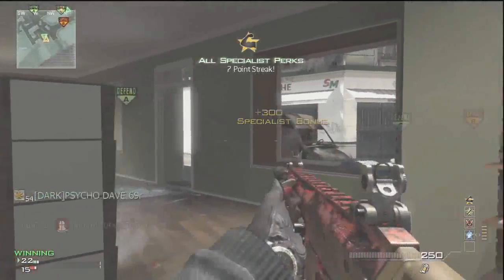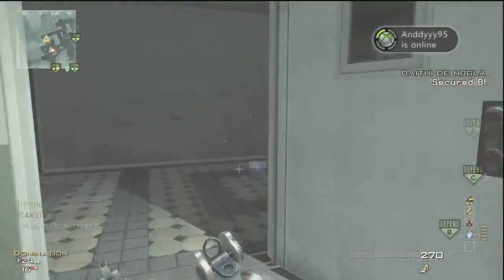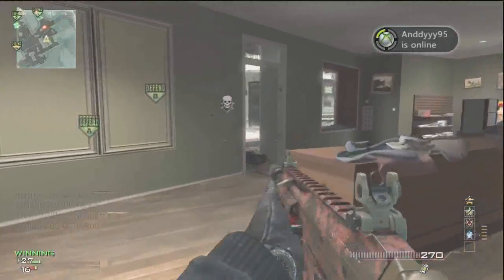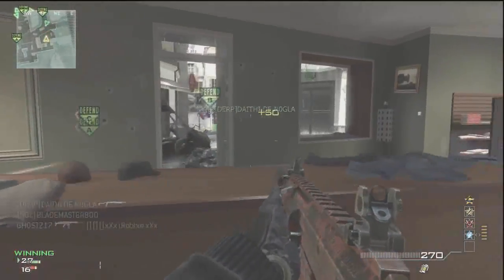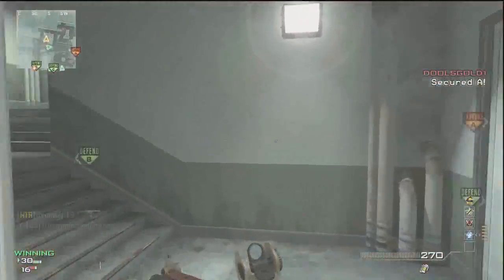The other thing — silencer and extended mags. I can't think of a better way to work this gun. It's probably one of the most versatile weapons in the game. I think I've covered in the last commentary why I use the ACR with the silencer and extended mags. But I usually run blue tiger camo.